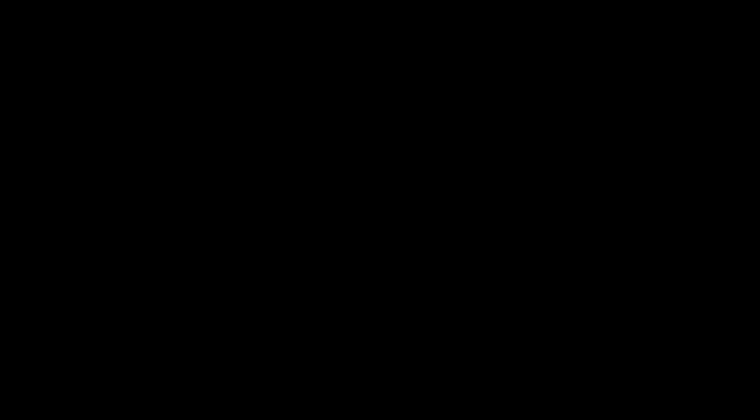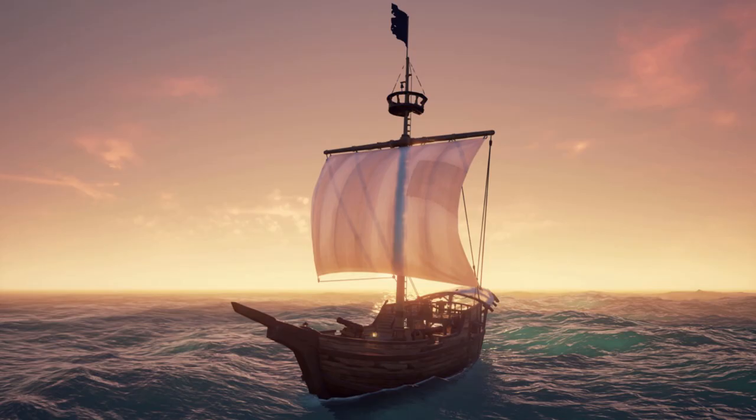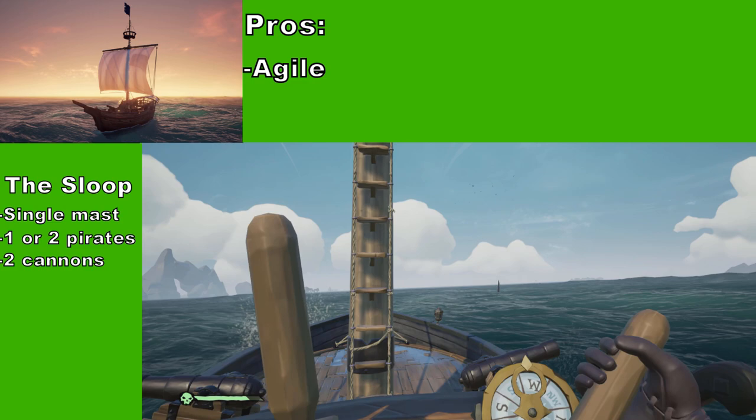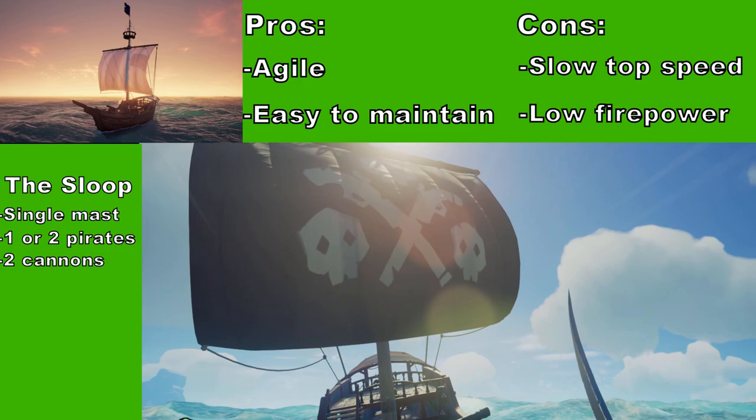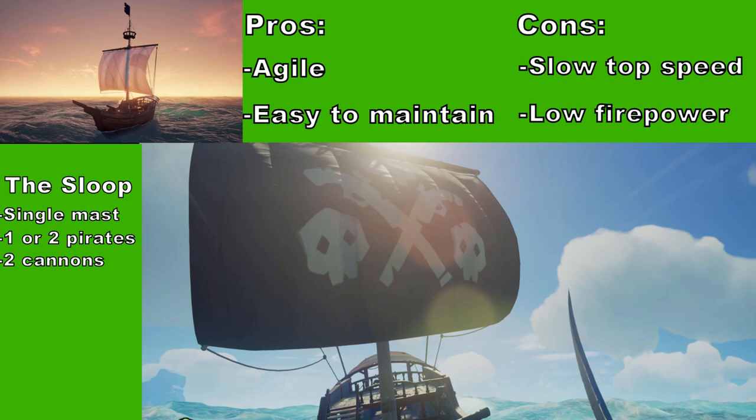Right now, ships are split into three classes. First up, the Sloop — a single-masted boat which can be piloted solo or by a duo of pirates. They have two cannons. The Sloop's best feature is its mobility; these can make turns that the other models can only dream of. They're also easy to repair as they're so small. The downsides are its slower speed in a straight line and overall lack of firepower. Two cannons means a limit of one to either side, so they'll have to rely on agility in a fight. Their single-masted design also means they can't catch as much wind and are easily outrun by a properly manned larger ship.